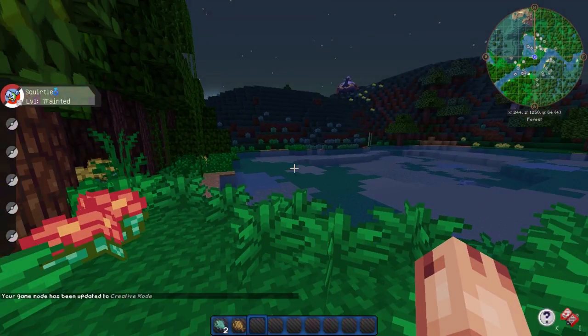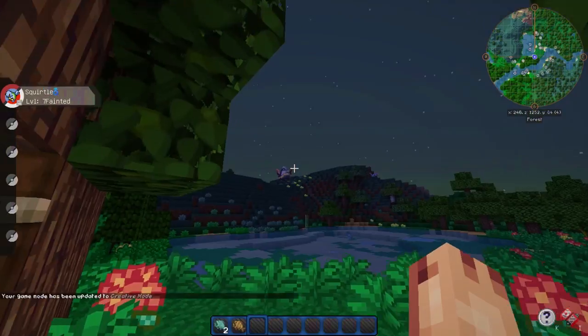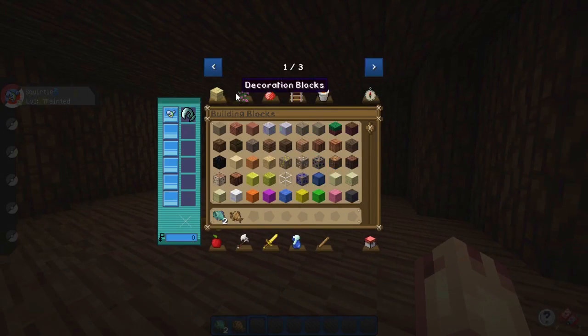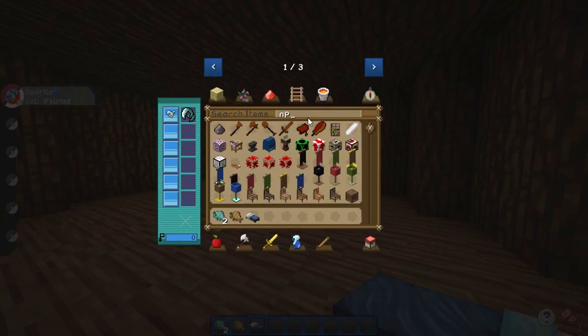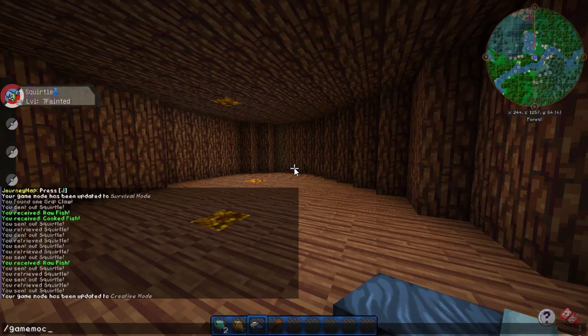I feel like I'm hearing some weird noise — oh, it's just a Pokemon, just this Murkrow. Look at that giant... I forget what it's called. We are going to quickly grab a bed. Hopefully you guys don't have a problem with this — I think it's pretty necessary. And the other thing we're going to get is something you can only get in creative mode, and it's going to be very important to a certain aspect of my series, which is NPCs.